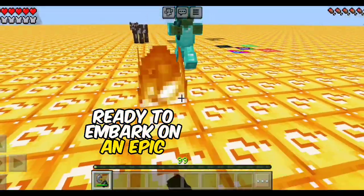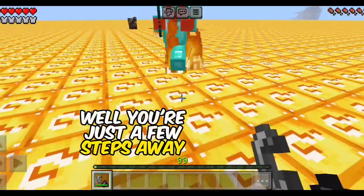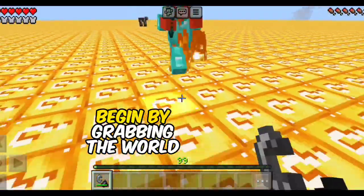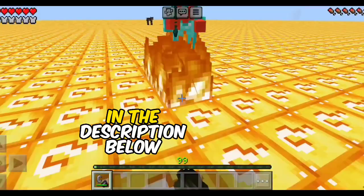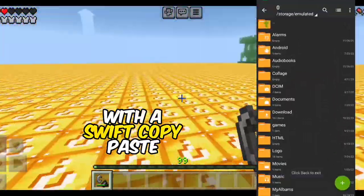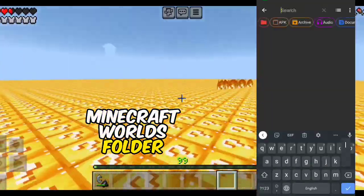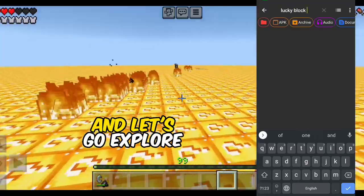Ready to embark on an epic Minecraft adventure with this awesome mod? Well, you're just a few steps away. Begin by grabbing the world download from the link in the description below. Now open up your trusty file manager. With a swift copy-paste maneuver, transport that world into your Minecraft Worlds folder. Get ready to dive into the action — let's go explore!